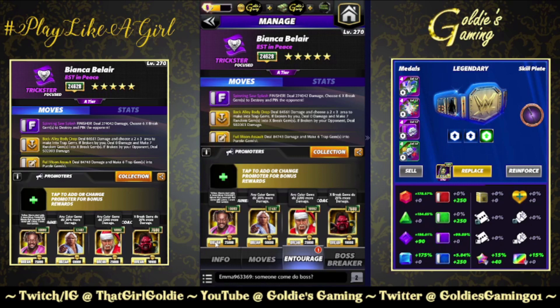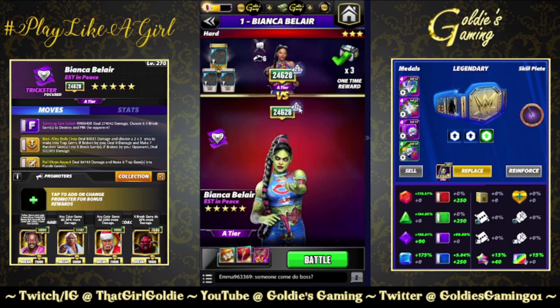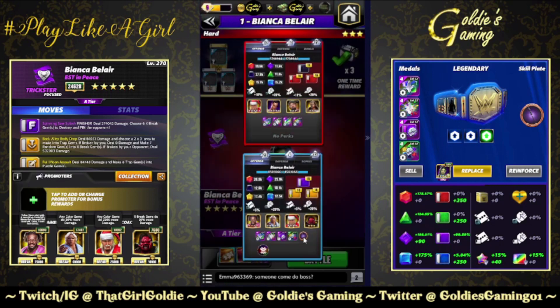For the entourage: Kofi for yellow MP, Slick Rick for all gem damage, Santa Hogan for all gem damage, and Zombie Cane — X-break gems do 25% more damage. We're going to have 42 of them on the board, so that'll boost gem damage. Full fury purple percent, and of course the Blade of Braid. Let's see what kind of damage we can start up with here.